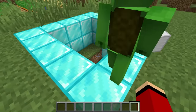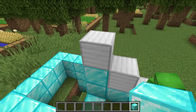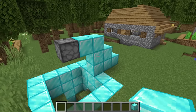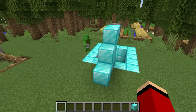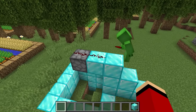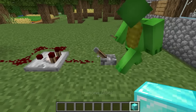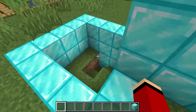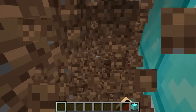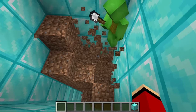I'll start by placing these blocks here, and then make a redstone circuit. I'll set up a comparator and a lever right here! Next, I'll dig the hole a little bit deeper. I think this should be deep enough! With that, the hole digging machine is complete!